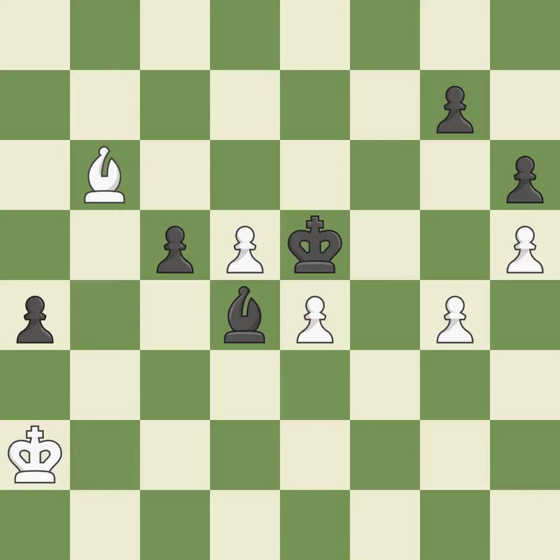By moving it from the back rank, this activates the king in the endgame. It was a free pawn there. The moved pawn advances toward its objective. A passed pawn is pushed by this. This raises a pawn to the rank of queen.